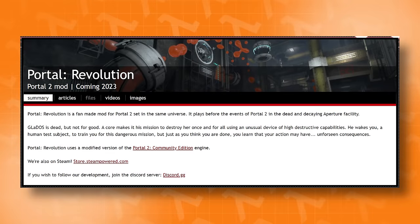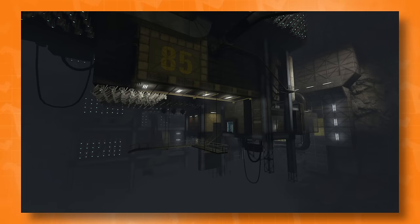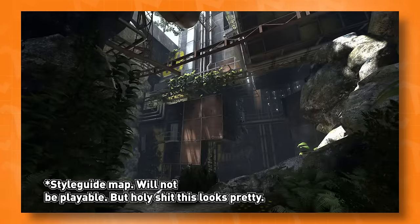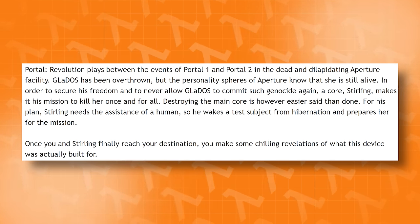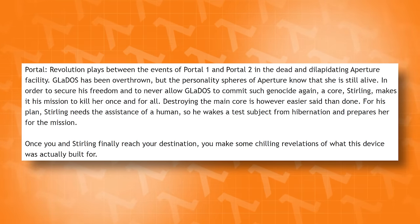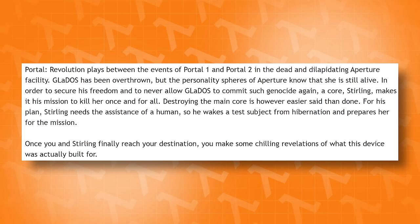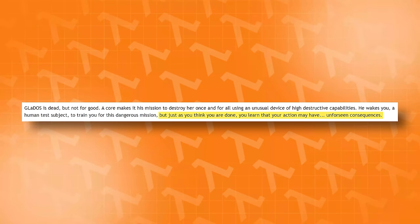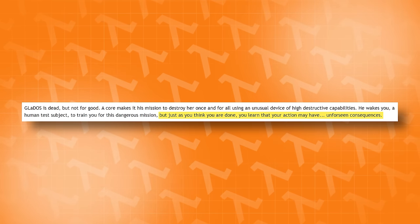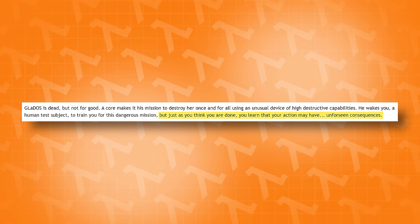So what is Portal Revolution exactly? It's a fan-made modification to Portal 2 that takes place in between Portal 1 and 2 in the dilapidated bowels of the Aperture Science Enrichment Center. GLaDOS is out of action, but the cores residing inside the facility know very well that that situation won't be like that forever — she will rise again. It's an inevitability. So one core called Sterling has an idea that, if executed properly, will deactivate GLaDOS forever, and it's on you, the player, to help Sterling execute his idea. However, as the ModDB page puts it, you might learn that this plan of Sterling's may have unforeseen consequences. Pretty interesting story, but the story isn't the only thing that's interesting about this mod.